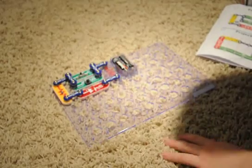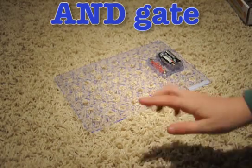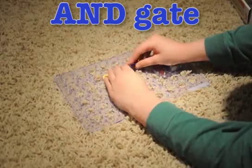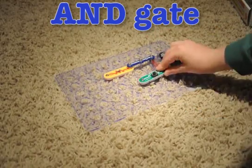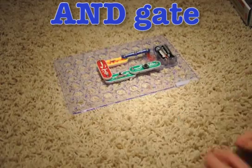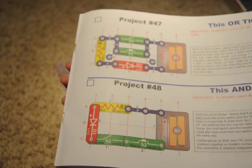And we're going to do an AND gate next. Okay, so we are building an AND gate. Let's get started. Okay, so that was an AND gate. Pause right here for the instructions. AND gate and OR gate. Bye.